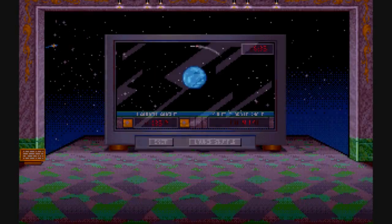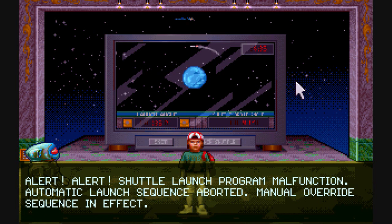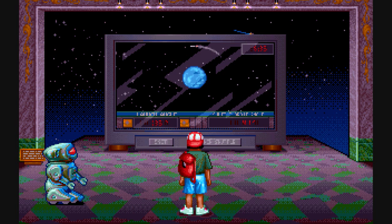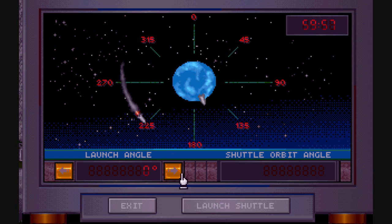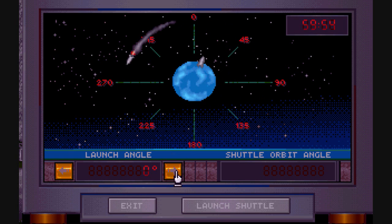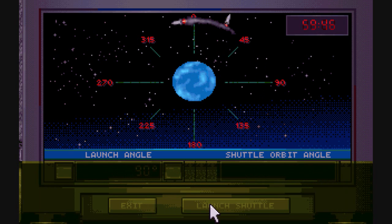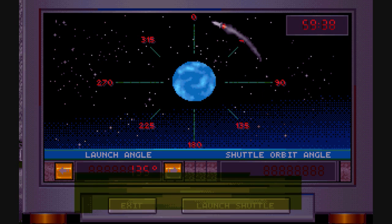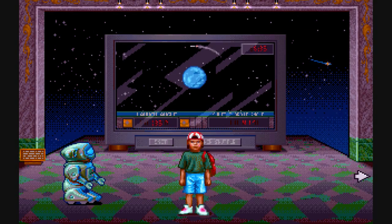Next is the next puzzle. This one is just a guessing puzzle — not very fun. You have to launch the rocket at the proper angles. Let's try 90 degrees — just missed it. Let's try 135. You have an hour to figure it out, but basically you try all the various degrees until you find the one that works. Simple enough.